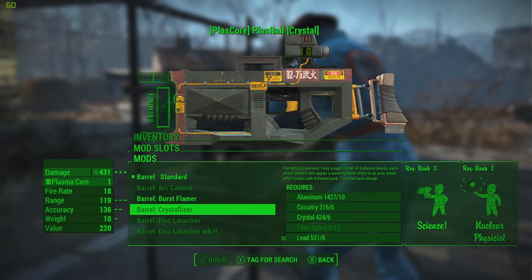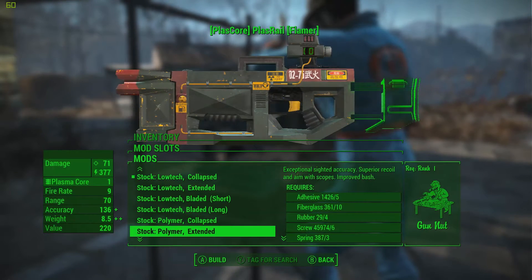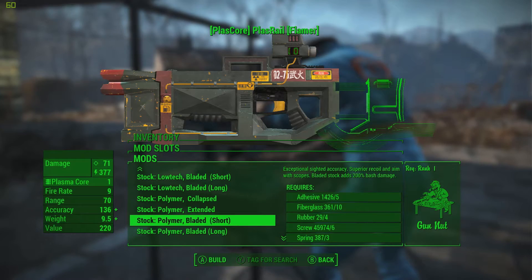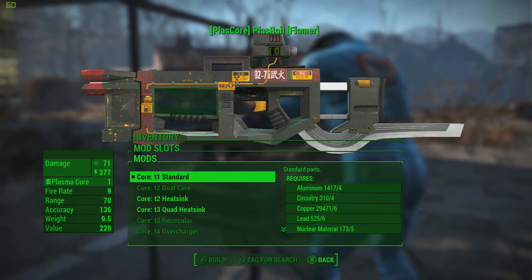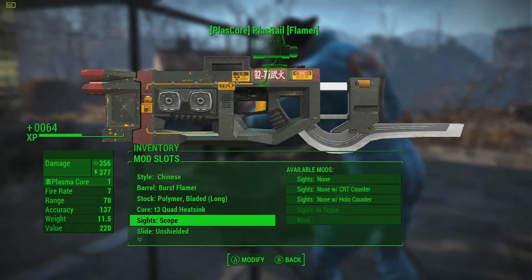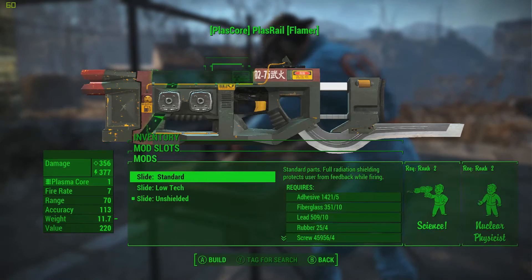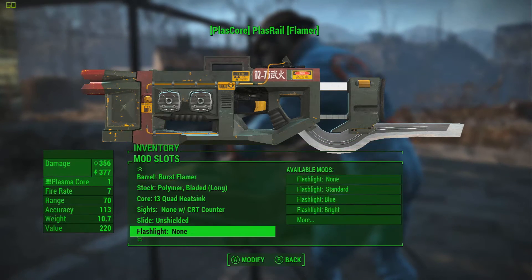Let's go for a different barrel — holy crumpet, you can change a lot! There's bash damage options — it's like a blade on the bottom. Wow, it's kind of like a full stock but with a blade on it. I like the extended one. Oh, that does look terrifying. Triple core — let's go for that one, it adds a little bit more damage.